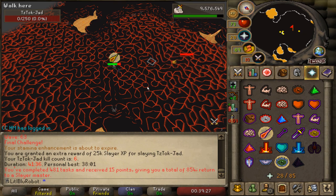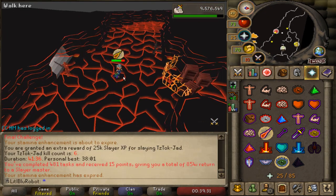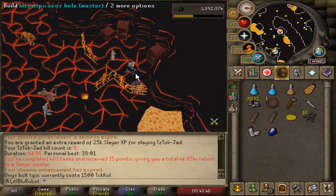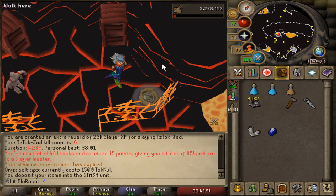Easy peasy. No pet - feels better man. Since I got my fire cape from that, I can now build the master stash unit so I don't need to take mine out of the bank anymore.